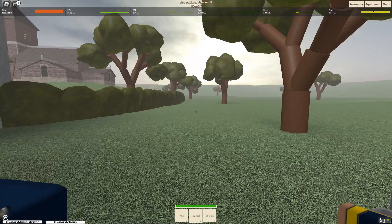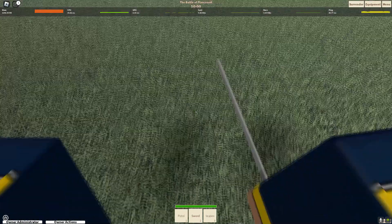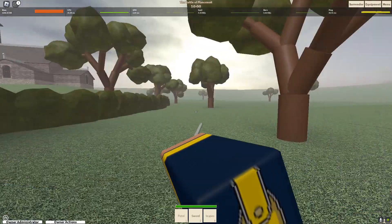To swing your sword, click and then swing. For weapons like the sword, there are four different ways to swing: down, up, left, and right.